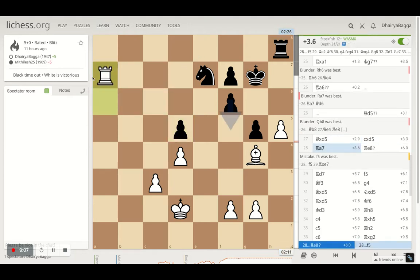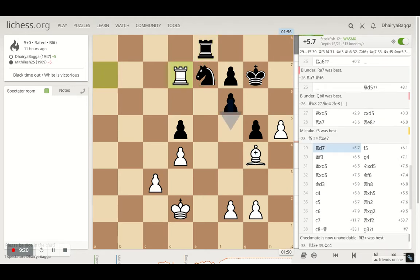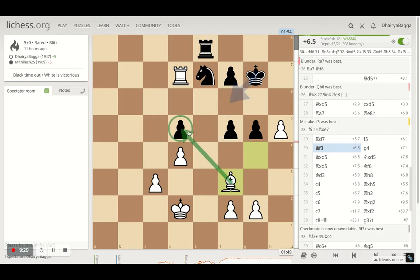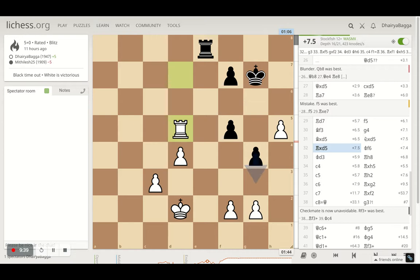Rook to a7, hitting the knight. After the knight moves away, all I have to do is place my rook on d7 and get the pawn. The opponent tries to save it with the rook, but then I place my rook on d7 hitting the pawn. The opponent tries to kick my bishop backwards, and I go to f3. Now I have two attackers and the opponent has one defense, so there's not much the opponent can do. The pawn goes forward, I take, the opponent takes back with the knight, and now I have extra pawns. This should be a simple endgame from here.